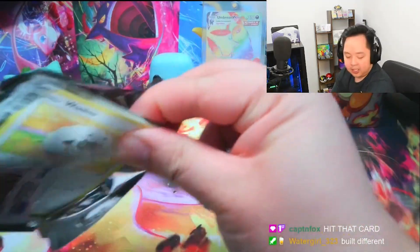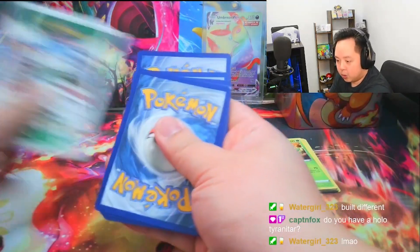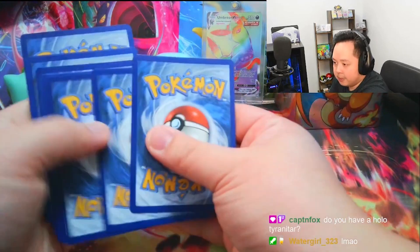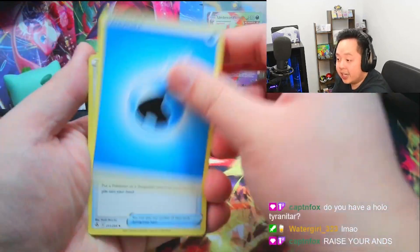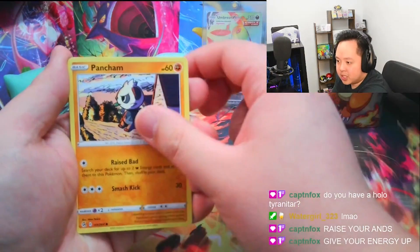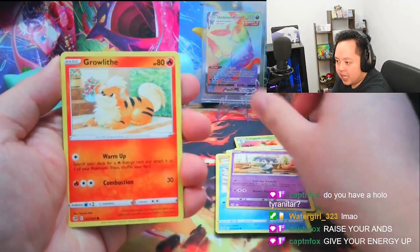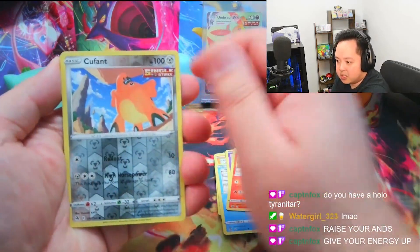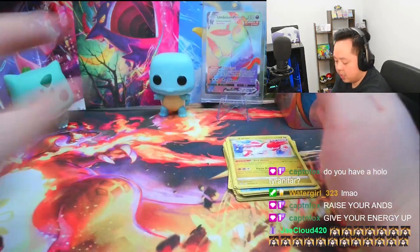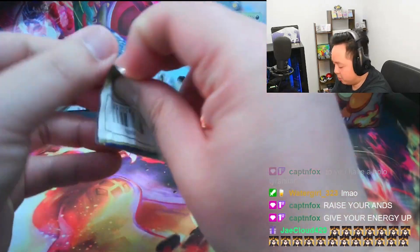With Fusion Strike, I was hoping for another Mew V, Mew VMAX, or another Gengar alt art. This is already our second pack from the window tin and we just get the regular rare Latias with the Reverse Holo Cuffant.